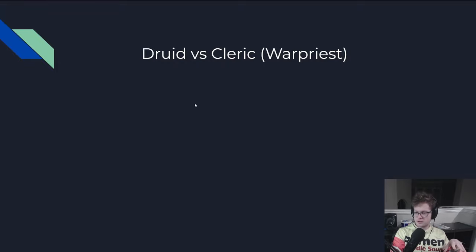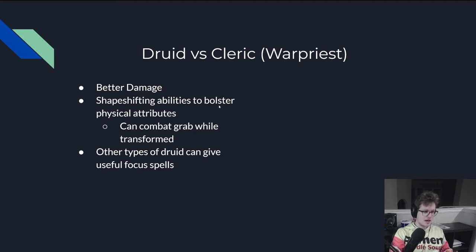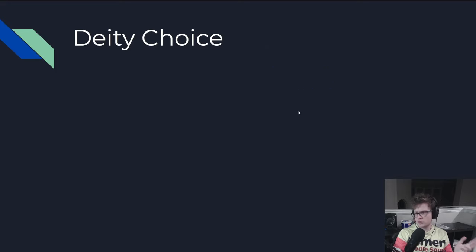I really narrowed it down to Druid and Warpriest, because those are the casters that get medium armor naturally. Druids will have better damage spells, shape-shifting abilities, combat grab while transformed, and other useful focus spells — like the one that can give people a massive amount of Clumsy if they fail a save. Cleric has Healing Font, so they'll just have a bunch of extra heals per day. Access to Bless, which is ridiculously big post-remaster. Access to Athletic Rush to get a status bonus to Athletics. And you can boost your fist damage through a deity choice — so we're going with Warpriest.